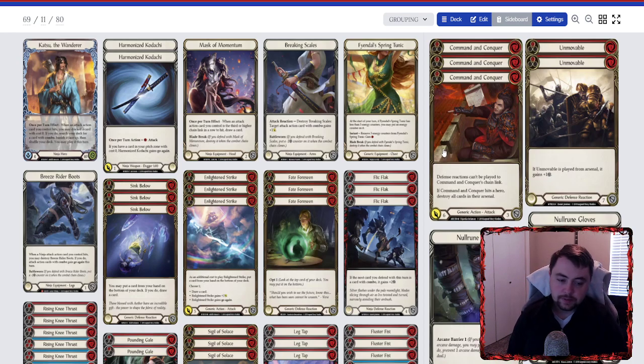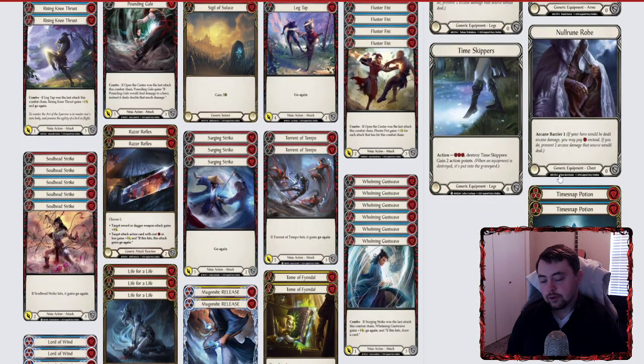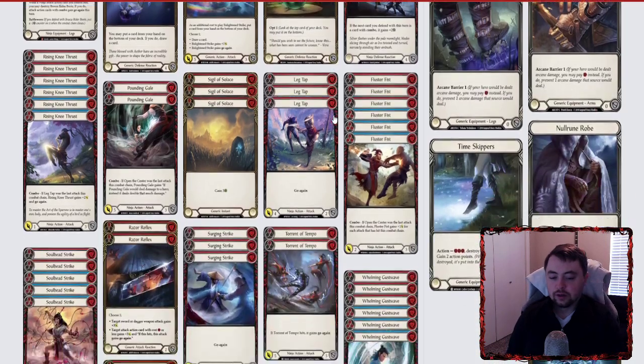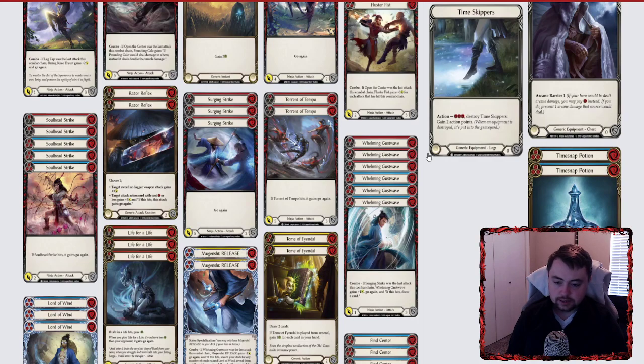In the sideboard you have three Command and Conquers — this is good for the Prism matchup, the Viscera matchup, and even the Starvo matchup to make them Crown of Seeds out. Unmovables are in there for Guardian and any kind of high-arcing attack like Starvo or maybe Oldhim depending on the build. Then two Time Snap Potions. The biggest threat to this deck I think is Prism, because of the deck's lack of going wide. So I put a lot of sideboard tech against Prism with the Command and Conquers, Time Skippers, and Time Snap Potions.